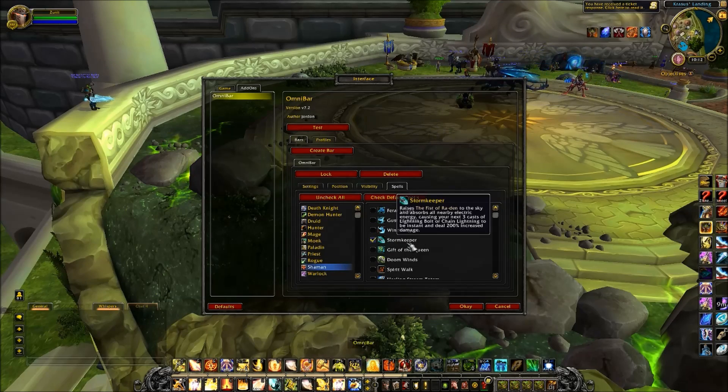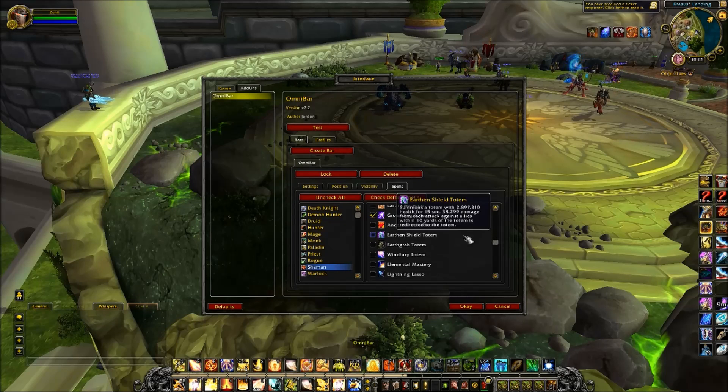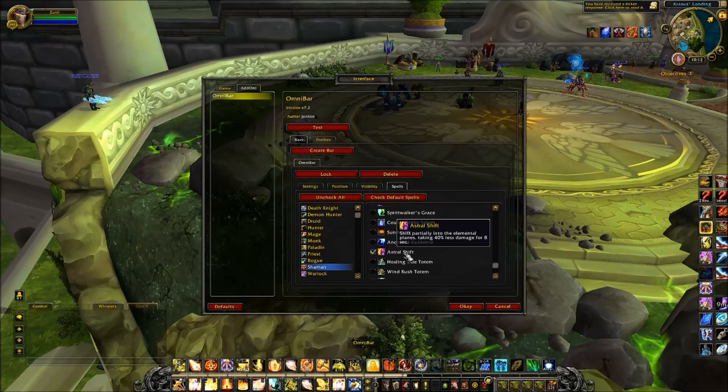For shaman, we'll be tracking storm keeper, ascendance, bloodlust, wind shear, grounding totem, hex, and astral shift.